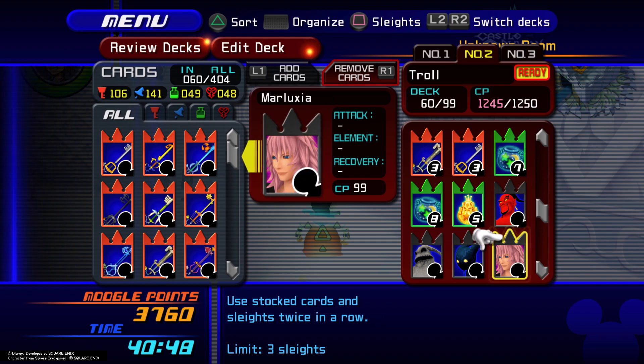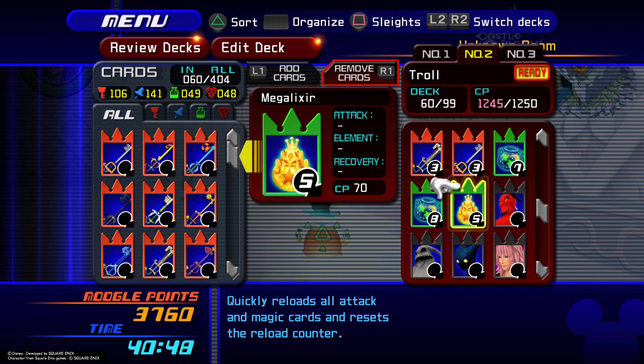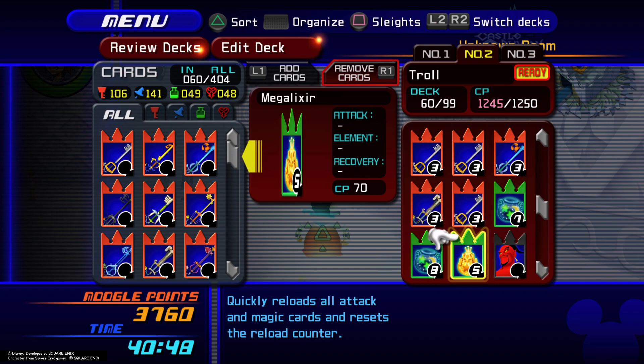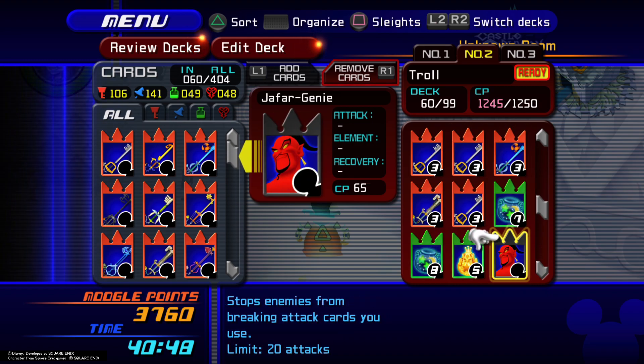You start off Ragnarok the entire party, then you Megalixir — that way you can get a mode done, and once you're done with that, you reload. Then you hit the Jafar card and Ars Arcanum to oblivion. About 90% of the time, the first handful of bosses you can just Ars Arcanum Jafar, because Jafar is an attack card counter-breaker.